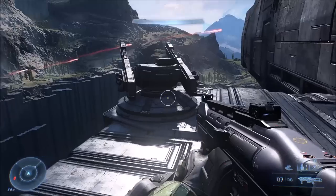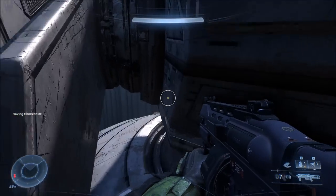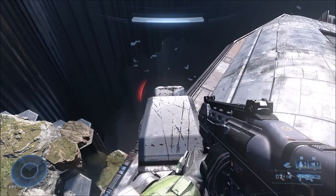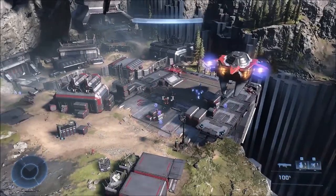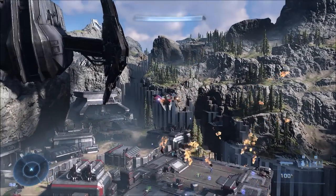Let's get right into the tutorial. First of all, you need to grab the tank cannon at the beginning of the campaign. Near the beginning, when you're at Outpost Tremonius, just walk up to the tip of this turret here and pick up the tank cannon. You don't need to push any buttons or anything.